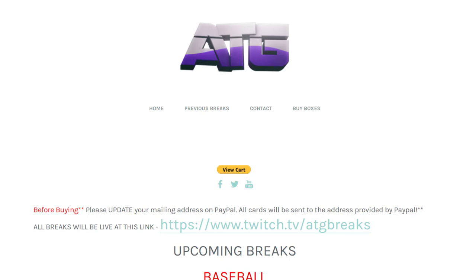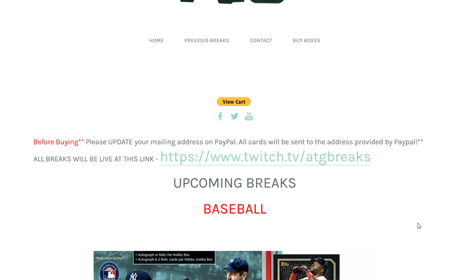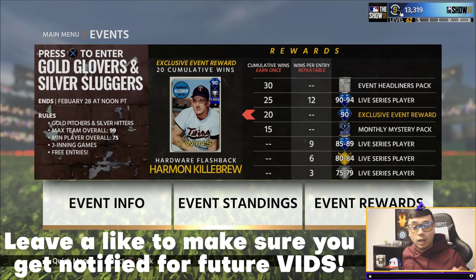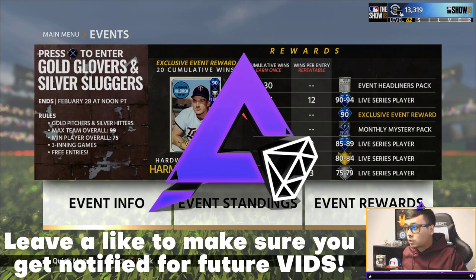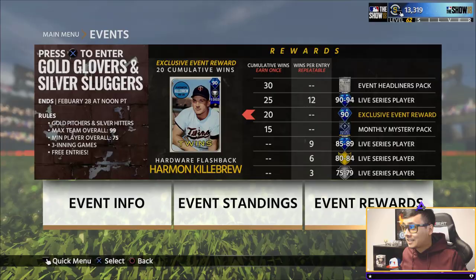If you love baseball cards, head over to ATG Breaks and join the cheapest box breaks around — check us out at the link in the description. A new event equals a new card for us to debut today. We are going to be debuting the 90 overall diamond Harmon Killebrew — this is actually a pretty good card for a 90 overall.